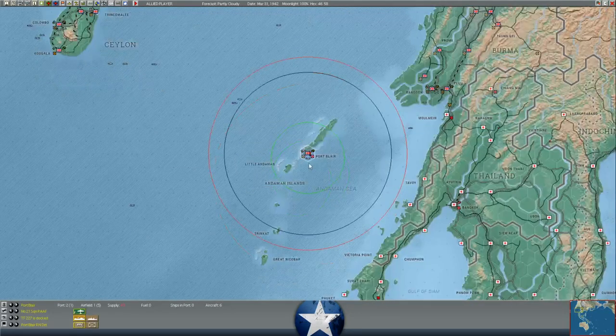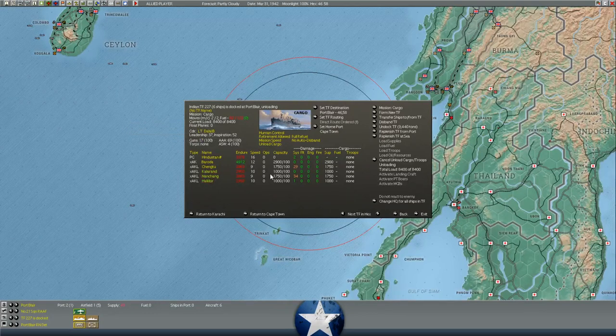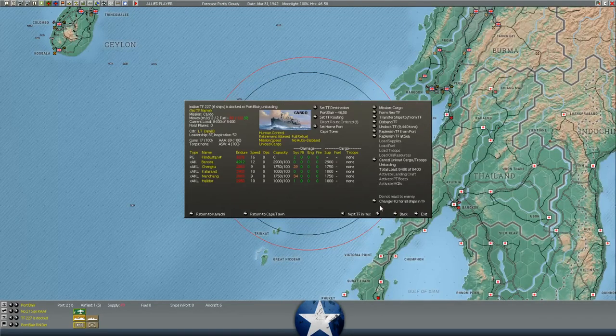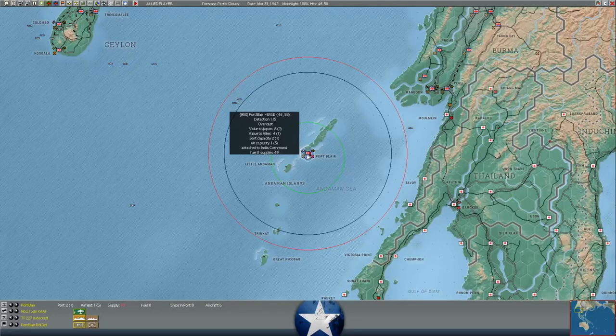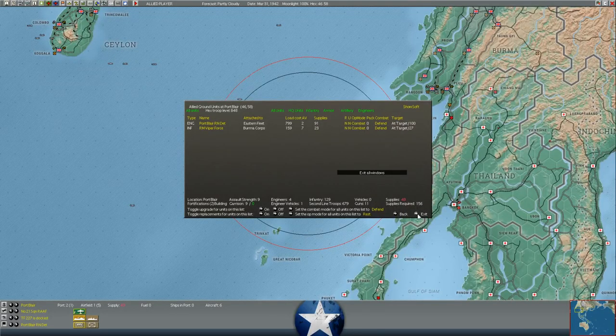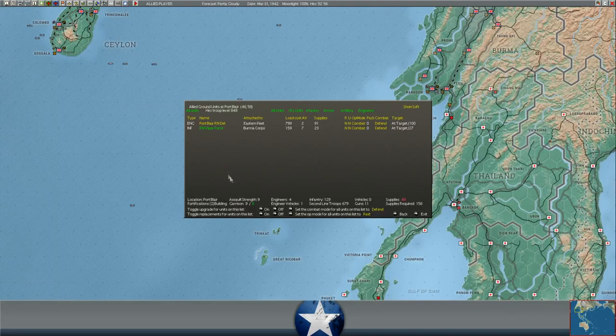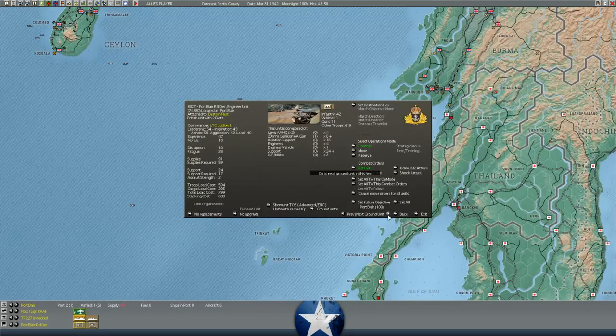Task Force 227, a light cargo ship task force of four AKLs and one AK, has arrived at Port Blair - only about 9,000 tons total, so these are really light ships. That allows them to dock at Port Blair. They've got 8,000 supply that they're going to immediately start unloading at Blair because we are very low on supply for our own troops here. That'll get their supply situation in better shape. I don't have any artillery to bombard the Japanese and figure out how strong they actually are, and I don't know that I want to go directly into a deliberate attack.